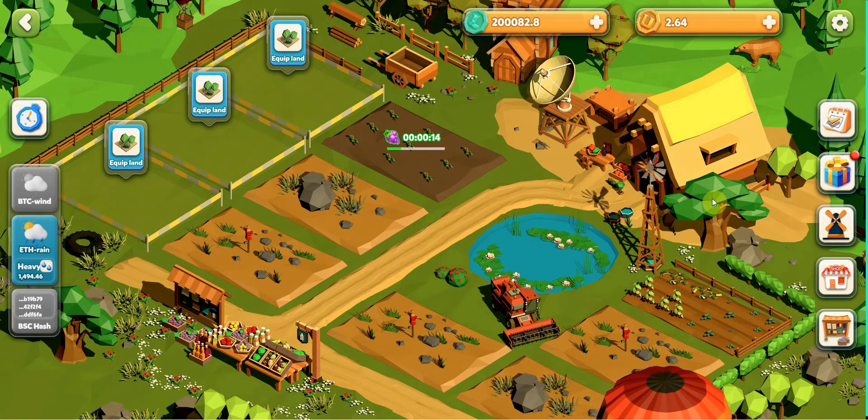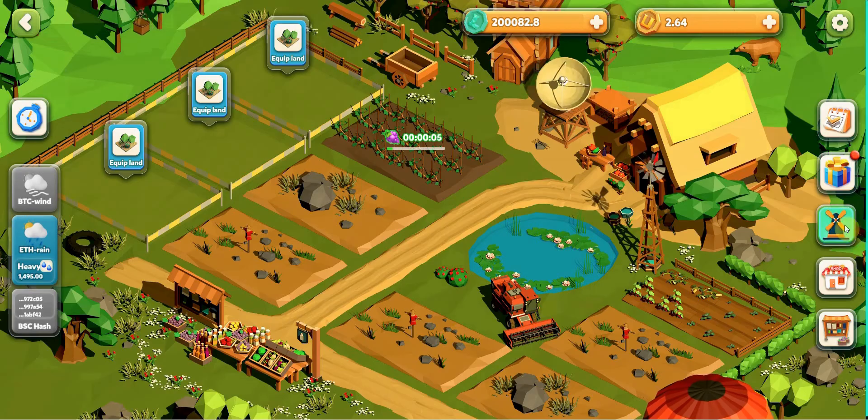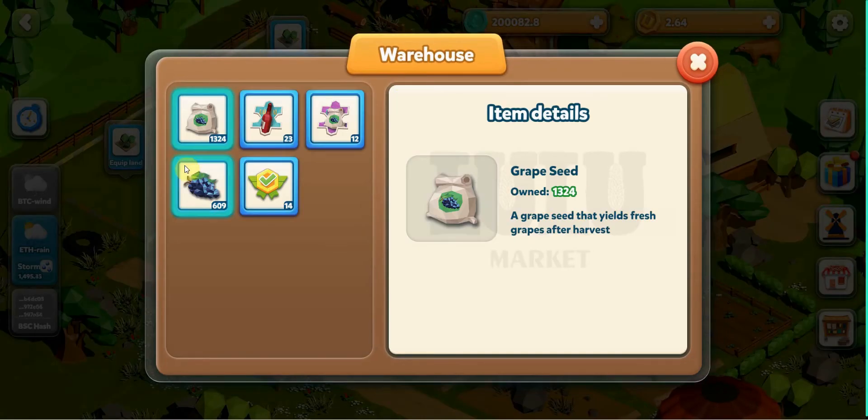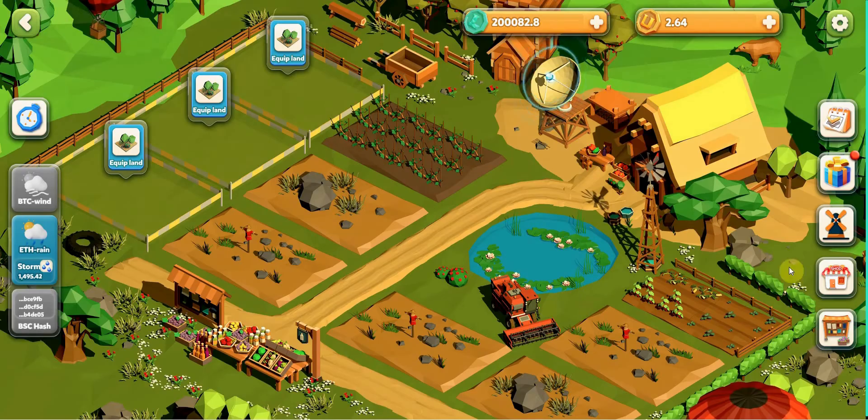As you can see here, I am planting right now. The planting harvest will have a lock and the grapes. So what about the grapes? Where will it go? It will go to the warehouse here, you can see that. And if you want to sell your grapes, please click on the market.